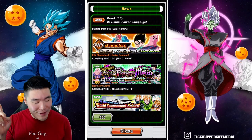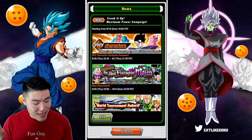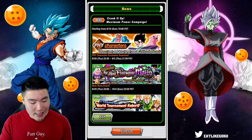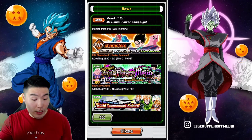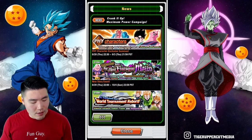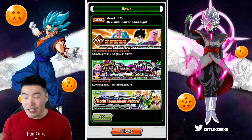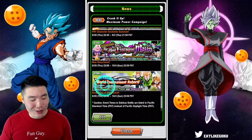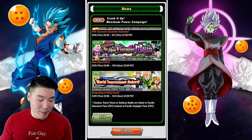The Fearsome Majin story event features Gourmet Chocolate and Recruit Goku Angel, Gohan Teen, and Goten Kid. I don't remember if Global got this already or if JP got this. You guys can tell me in the comments. And then we also have the World Tournament Reborn story event coming back.